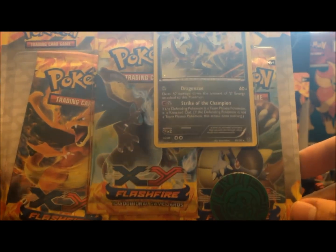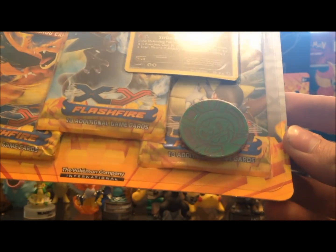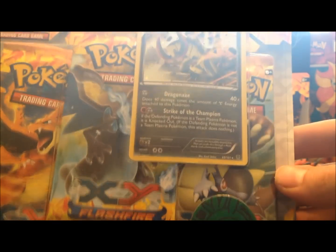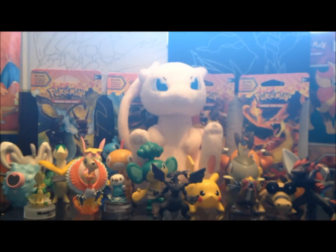Hello again, fellow Pokéfans. Here I've got this little special 3-pack of Pokémon Flashfire Booster Packs. I wanted the one with the Froakie coin, but they didn't have one. So I got the Chespin one, because it's green, which is my favorite color. It also has this special foil Haxorus card too. So let's open this up.